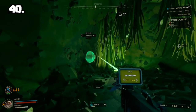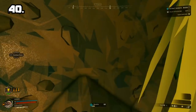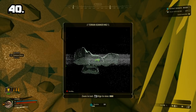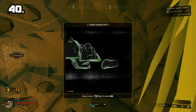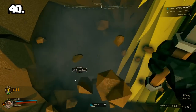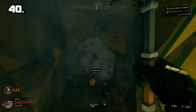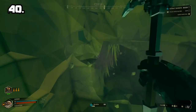Tip 40: Most likely you already know that you have to mine dirt to get to a new area. But did you know that you can open your 3D map just before you start digging to know which direction to mine? This will save you a ton of time mining left, right, and center to find your way to a new area.